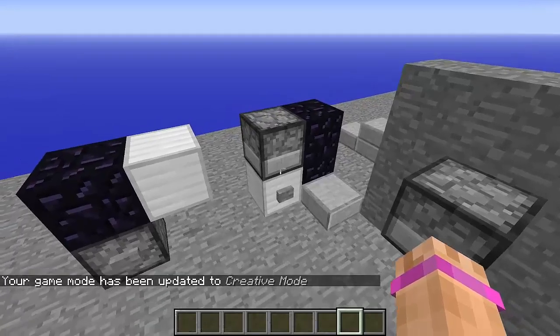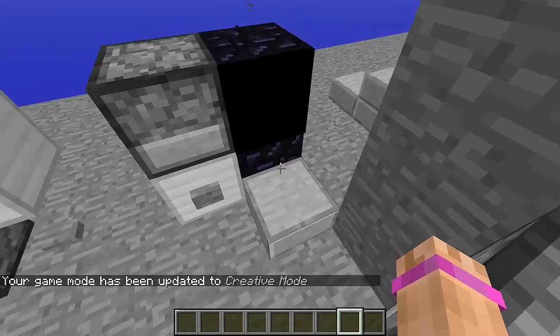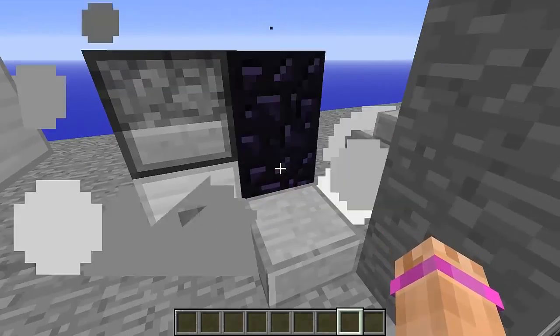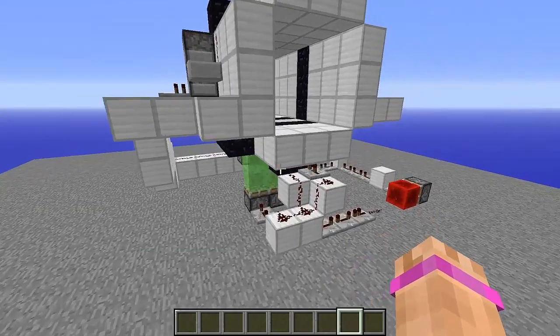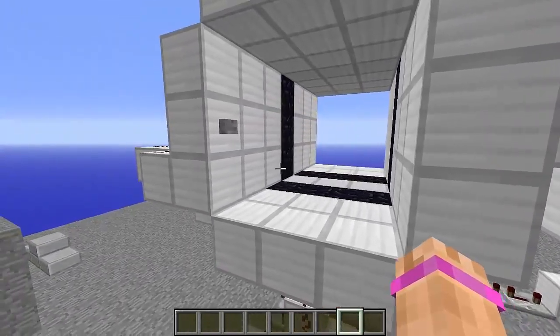The cool thing is you can do this from the ground or the wall and it works the same, as long as there's a block below the one in the wall — otherwise it'll fall down and break everything. I implemented it into a door and we've got a little bit of redstone magic here.